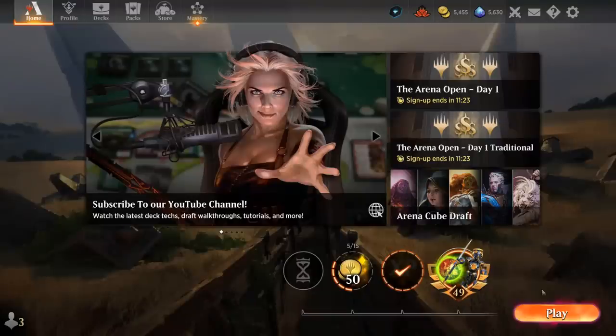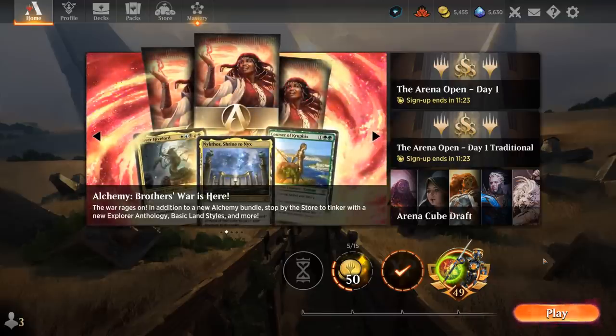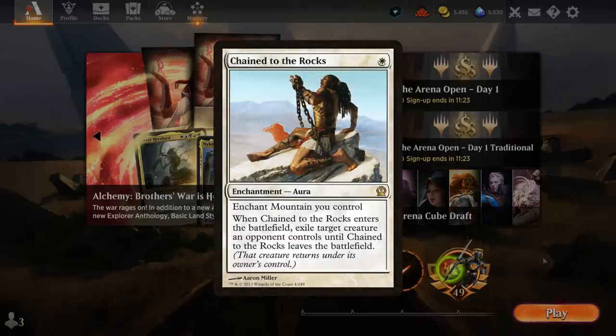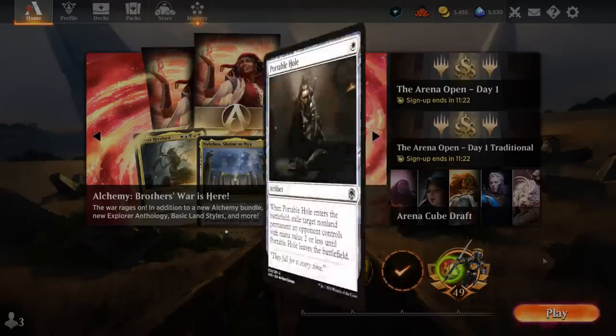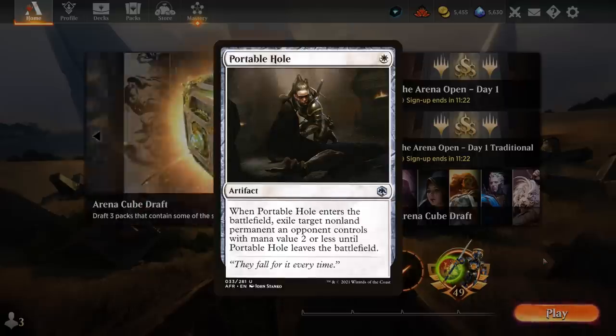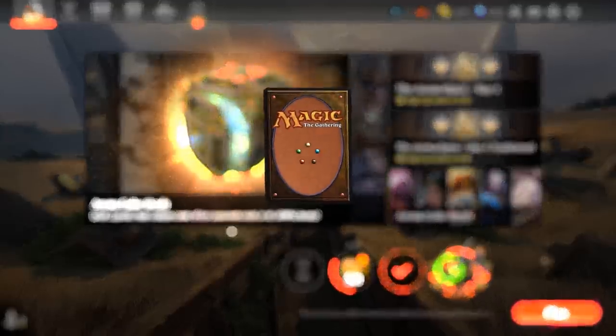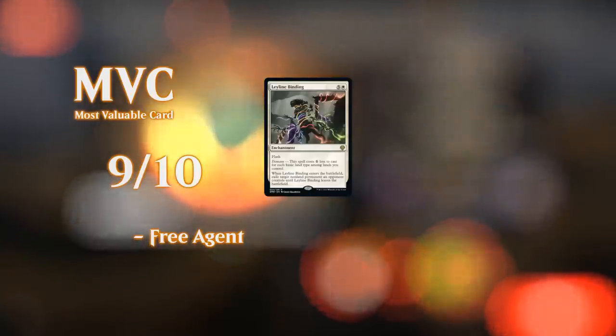It's a pretty sweet deck once it gets going, although it can be quite vulnerable — especially when on the draw — facing some of the more aggressive decks in the format like Mono Red and Mono White, especially if they have a turn 1 Thalia, which is quite back-breaking for our strategy. Once we get Chained to the Rocks as another 1-mana enchantment removal spell, the deck might improve against aggro. Portable Hole could be a stand-in, though it's an artifact not an enchantment, so the synergy isn't great — we're often playing a tapland on turn 1 anyway, so a 2-mana answer with better synergy throughout the deck might be better. That's gonna do it for today's gameplay — thanks for watching, hope you enjoyed, and as always, have a nice day.